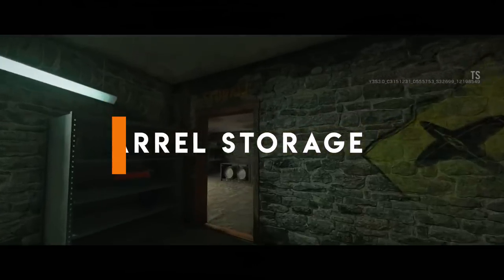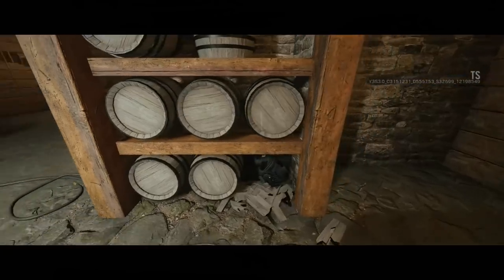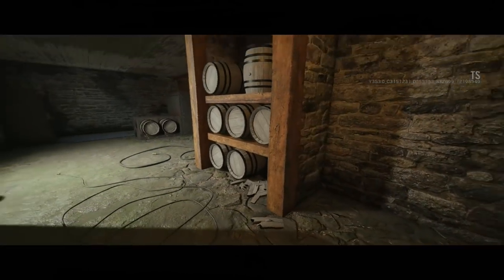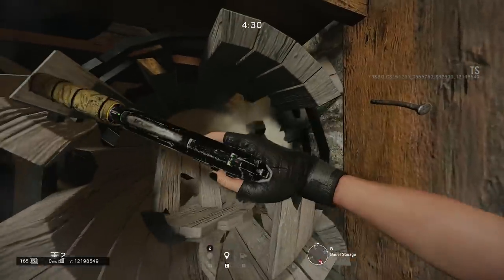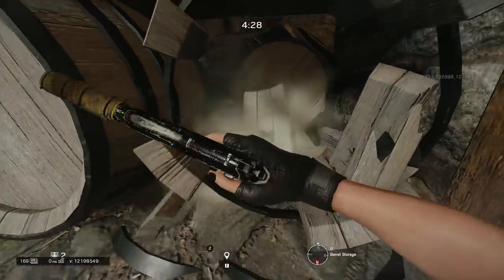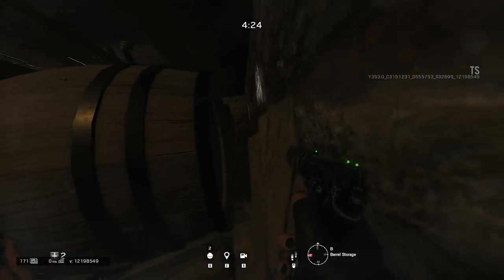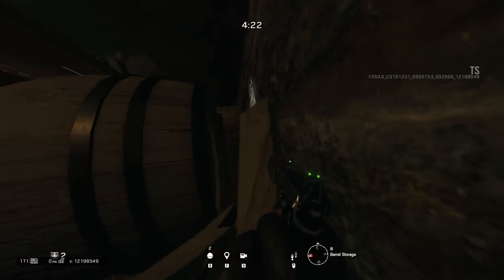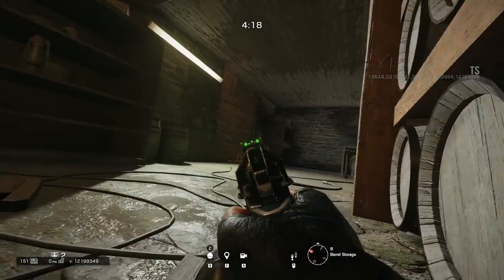Staying down on the basement level, this next spot is located over in the barrel storage room. This one is probably one of my personal favorites on the map so far — I've already gotten a number of interrogations from this location. All you need to do is break one of the barrels; I choose to get the one on the farthest right as you are least visible from that location. From there you can watch for any enemies trying to push in from the breaches in the wall towards the basement level objectives.